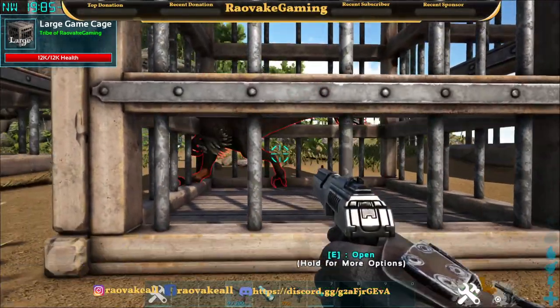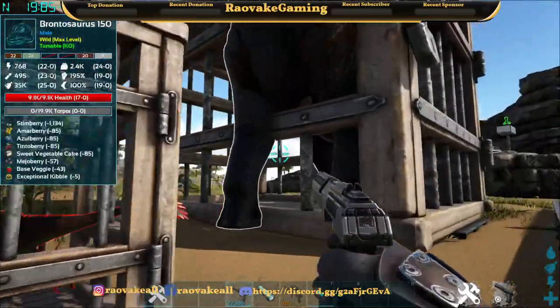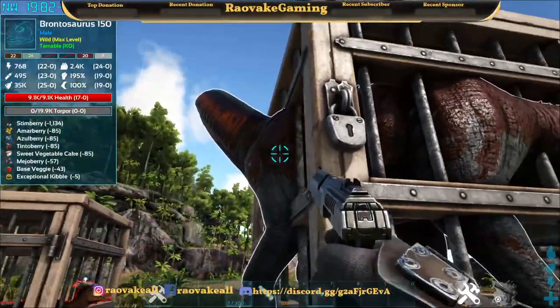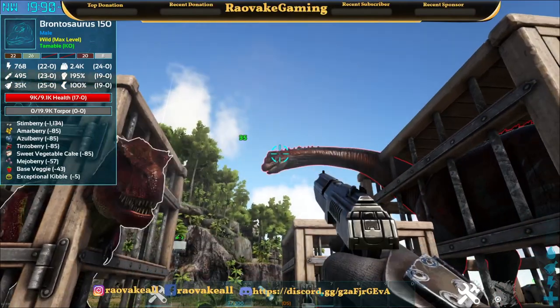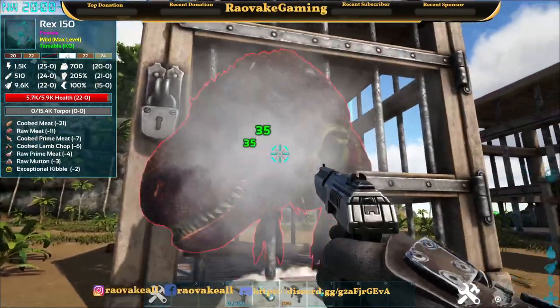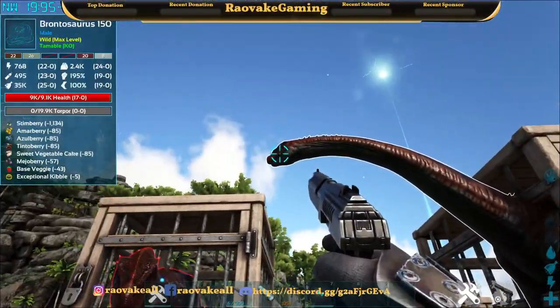105 for the Raptor's head versus the rest of his body being 35. Now if we look at the Bronto, it's 35 for the head. For the Rex we have 35 for the body and 35 for the head. That is without the mod.